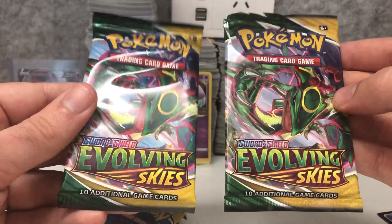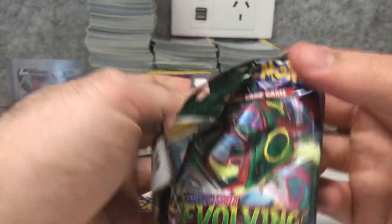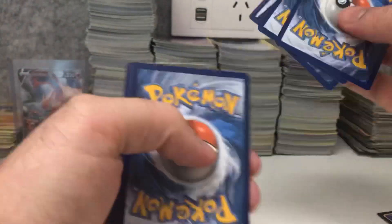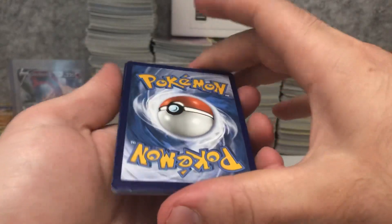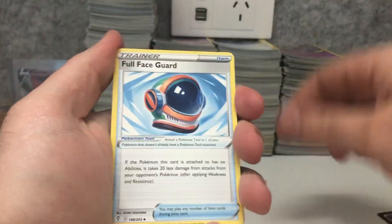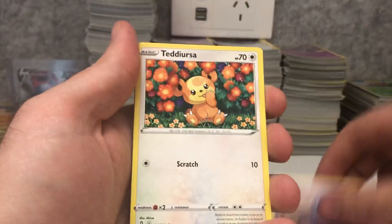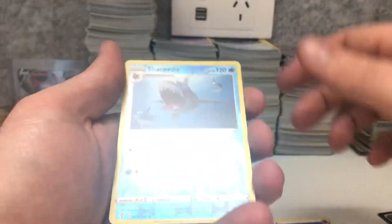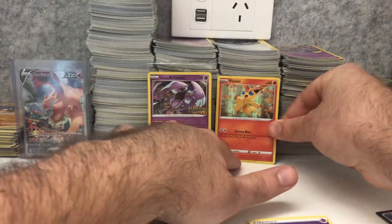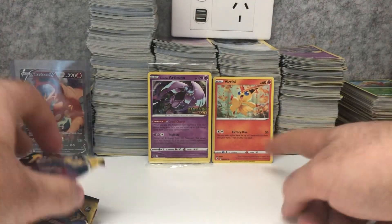So maybe this is an earlier print — not sure, who knows. Let's crack into this. We got a white code so we can do the pack trick. Centering is alright. Psychic energy, Full Face Guard, Hypno, Fletchinder, Hitmonchan, Lotad, Sableye, Teddiursa, Mareanie, Sharpedo — and a Victini holographic! So we did get a holo in that one. If we were playing at a pre-release event that would be a nice pull to get.